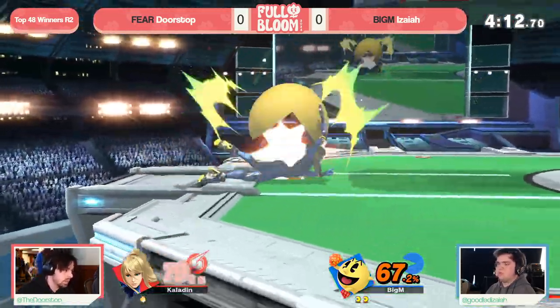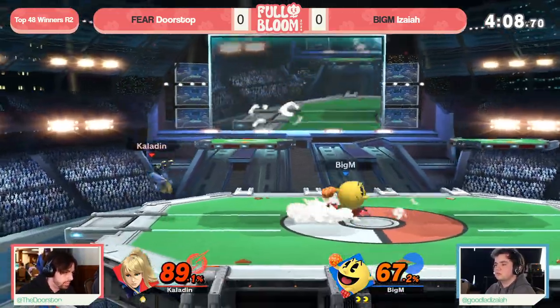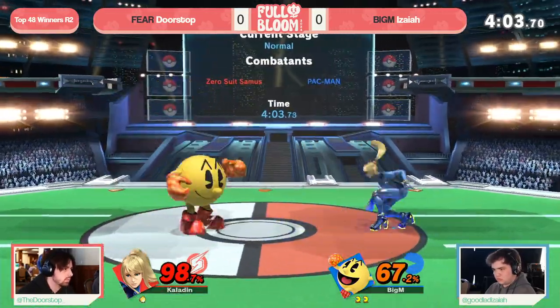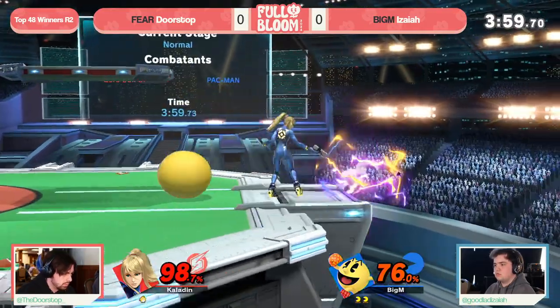Doorstop is just trying to not give Isaiah the space to ever pull it out, because once you do with the Bell in hand, Doorstop is desperately trying to not lose this game in this corner situation. And this is really scary percent against Pac-Man, but still, Doorstop is no stranger to big comebacks — 84% now, some good options coming into play like Zair into boost kick.